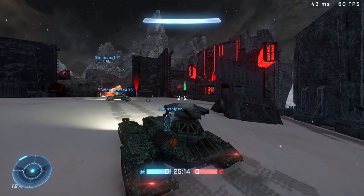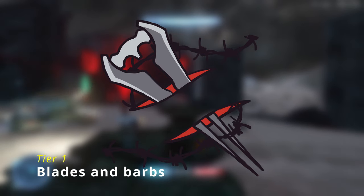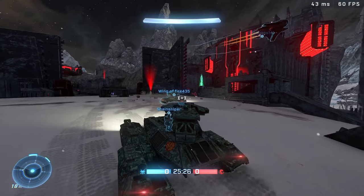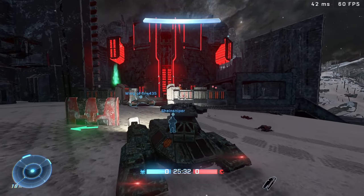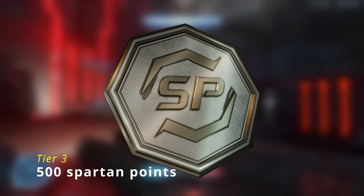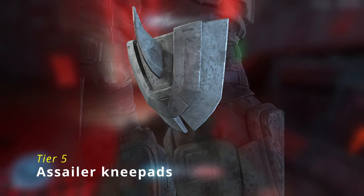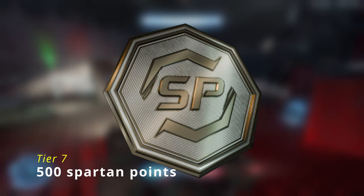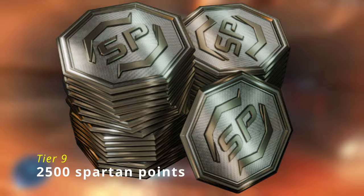So on the first tier for the Anvil operation, we got the Blades and Barbs Emblem Pack, which was in the previous Spartan Surplus one. This time around we can see how many Spartan points each tier offers. For the second tier you get 500 Spartan points, third tier another 500, and for the fourth tier you get 1,000 Spartan points. On to the fifth tier is the first new item — the Acylar Knee Pad. The sixth and seventh tiers each give 500 Spartan points, the eighth tier gives 1,000 Spartan points, and the ninth tier gives 2,500 Spartan points.